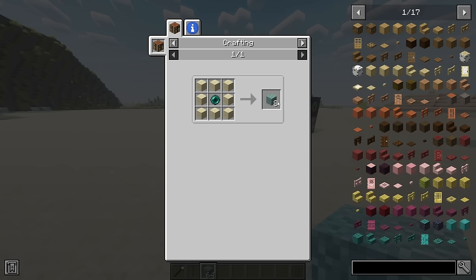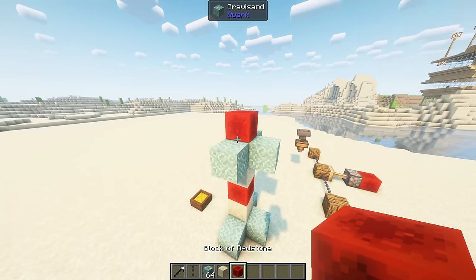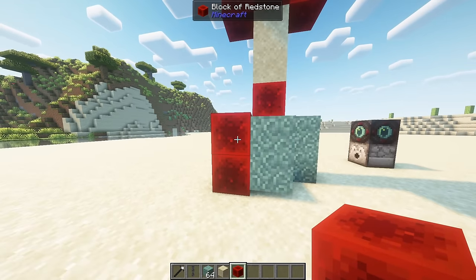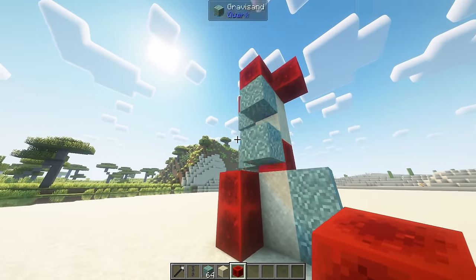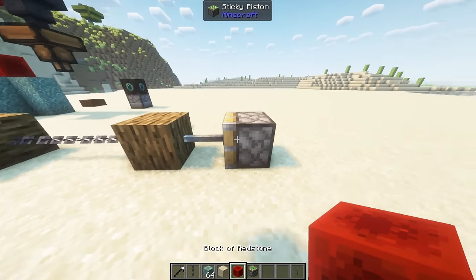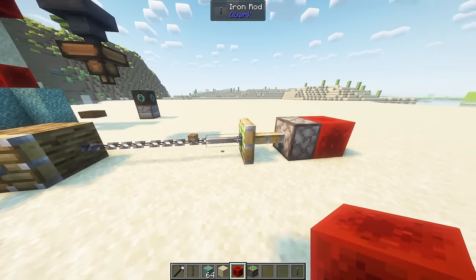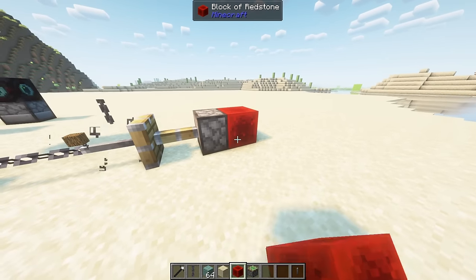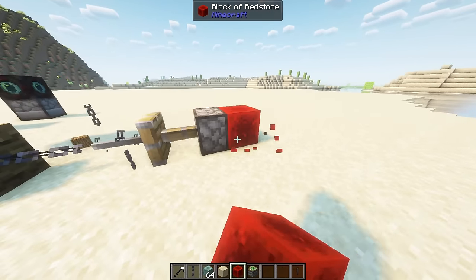Gravisand is a new sand variant crafted with sand and an enderpearl. Gravisand will not fall unless primed with redstone. However, if Gravisand receives a signal and cannot fall, it'll instead float up. Pistons pushing an iron rod will have it work as a sort of drill. It breaks any blocks in front in the direction the rod is facing, and can break anything the piston can push.